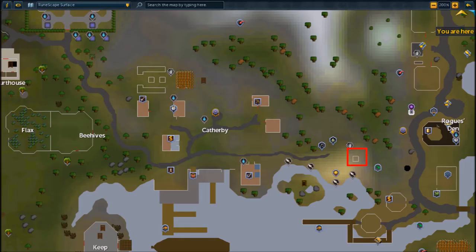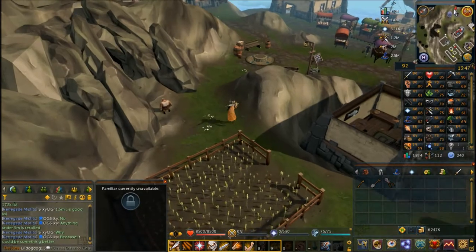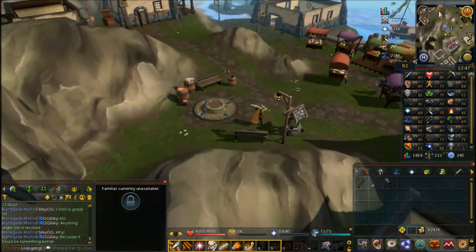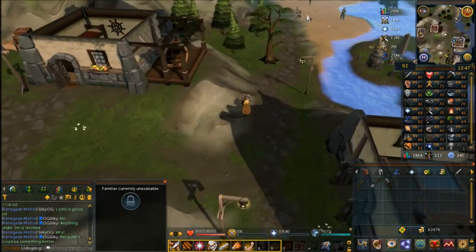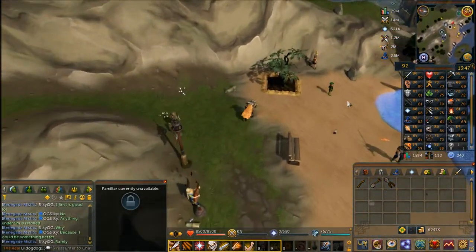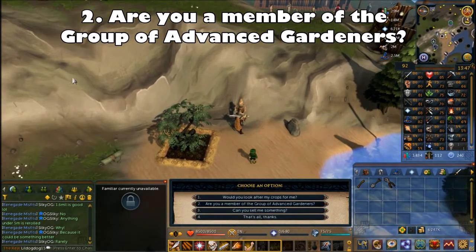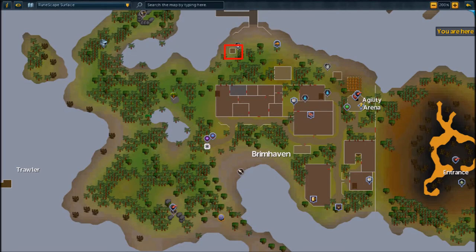The second gardener to speak with is Elena, also in Catherby but on the east side near the fishing spots by the fruit tree patch. Speak to her and choose the second chat option: 'Are you a member of the group of advanced gardeners?' She'll give you her own reasoning for the crop issues.